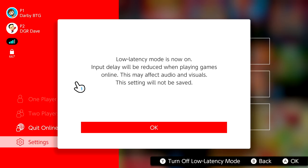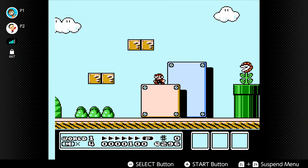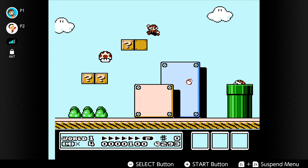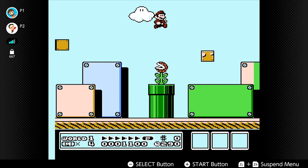This may affect audio and visuals, and this setting will not be saved. Once you have that done, hit OK and you're ready to go. When we hopped back in and tried Mario 3 again, everything was a lot closer to what you'd expect — the crazy input lag is now gone.